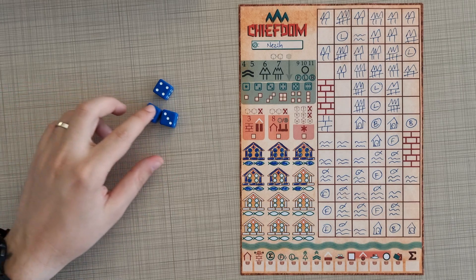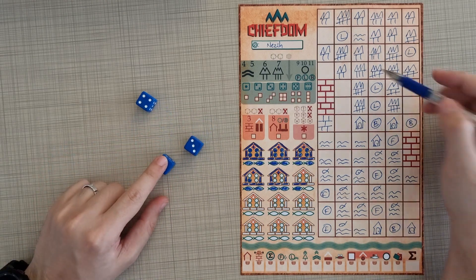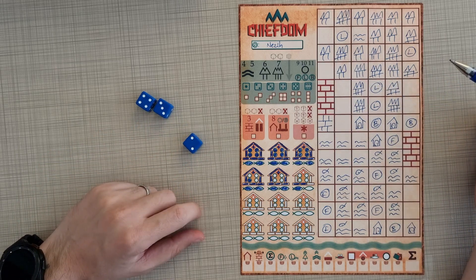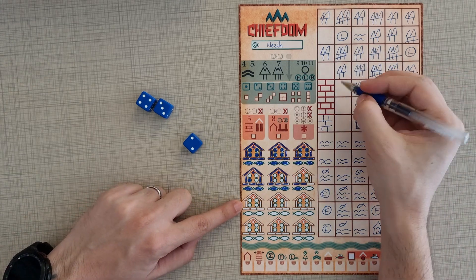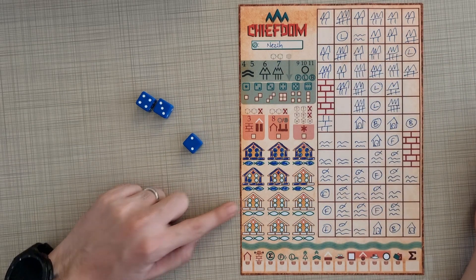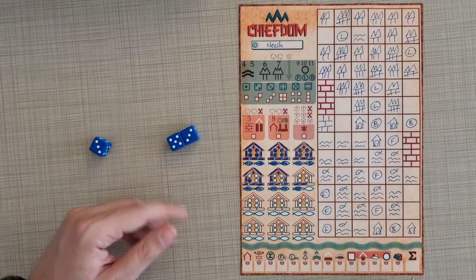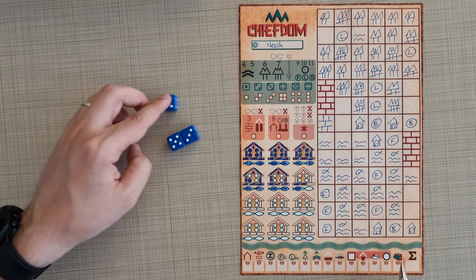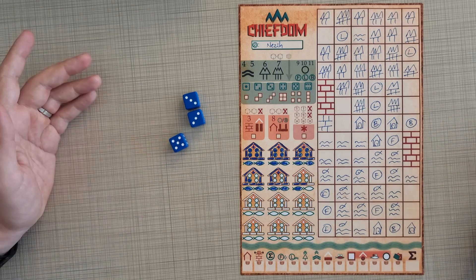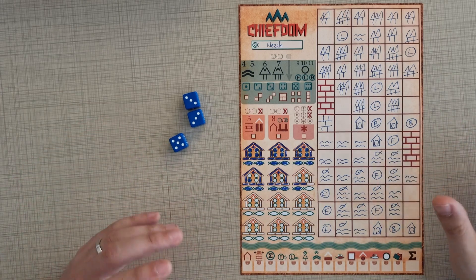Draw again — in shape of three, we cannot draw anywhere. Shape of two, maybe here. In seven — we can draw here. That is the last roll. Eight — we cannot build the house — and in the shape of five there's not enough space. That's the end of the game, because we cannot write anything anymore. We'll skip to the scoring.